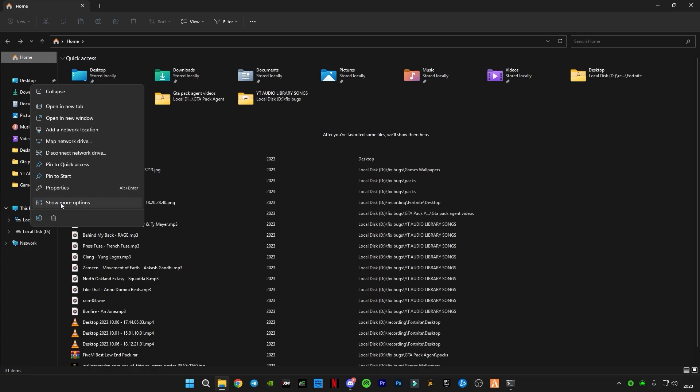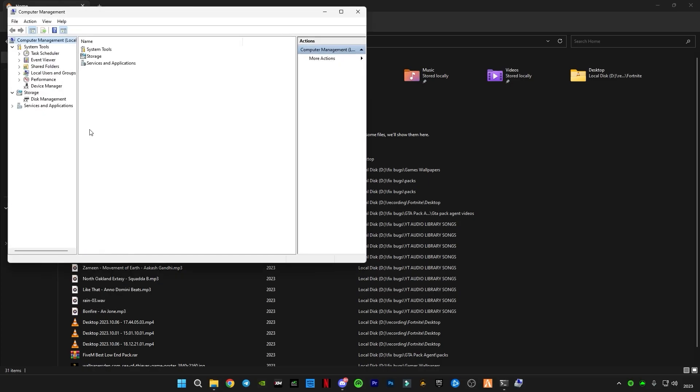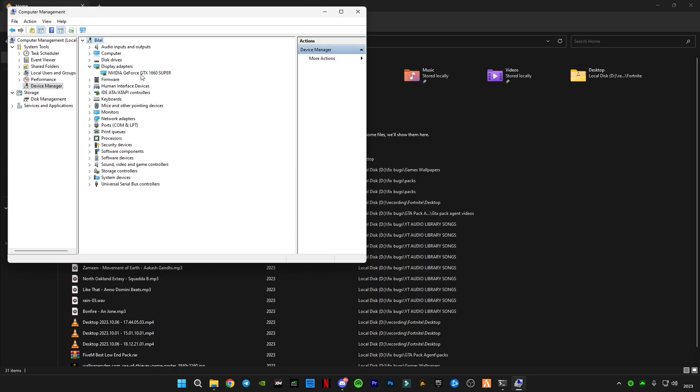Open This PC, right-click and click Show More Options, then click Manage. We're going to disable the built-in graphics card. Go to Device Manager and click on Display Adapters. If you see two display adapters — one external and one built-in — right-click the built-in one and click Disable. If you have an internal GPU like Intel or AMD depending on your processor, you need to disable it to get full external GPU performance.